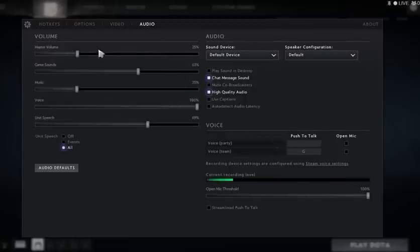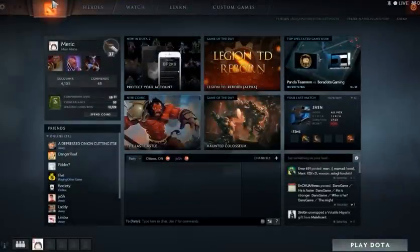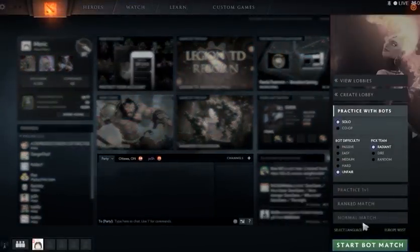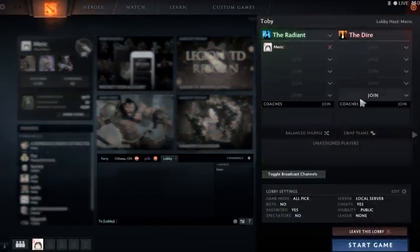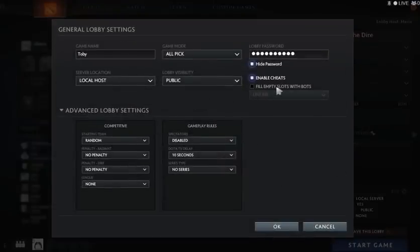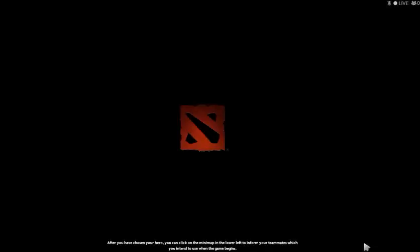For audio: master volume I adjusted, game music is decreased, and voice is decreased — especially the hero speech. When playing Skywrath Mage, the voice lines are really long sentences. I find it annoying so I turn that down.